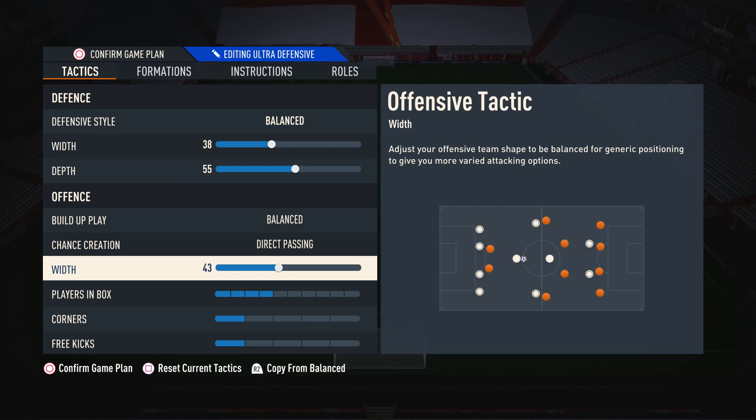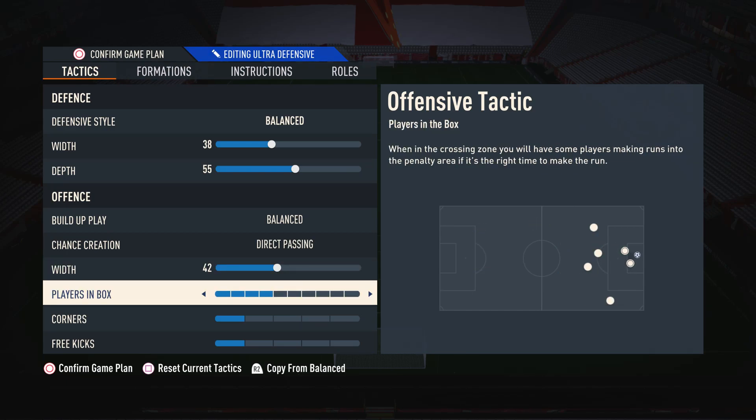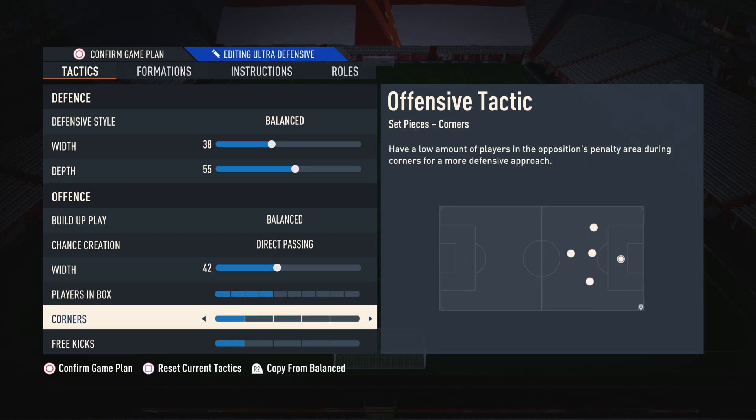Moving on to the width, I have this on 43. The reason for this is the 5-4-1 obviously has a bit of width to it, so we don't want to make it really narrow. But on the flip side, we don't want to make it too wide either, otherwise your players are just too far apart from each other and it makes it really difficult to attack. So just pick somewhere from 40 to 50 and you'll be alright. Moving on to players in box, I have this on 4, so we get a few players into the box to create chances but don't overcommit to the point where we're always getting counterattacked. As for corners and free kicks, I have these both on 1 because there's a set piece routine that I use which requires these to be on 1.